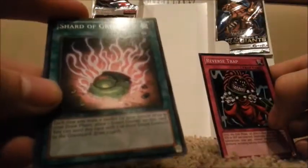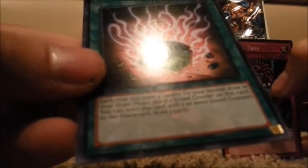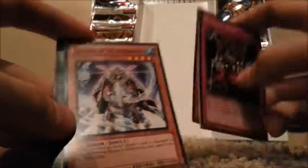Pack number four here. Reverse Trap. Shard of Greed — each time you draw a card for your normal draw in your draw phase, place one greed counter. You can send this card with two or more greed counters to the graveyard to draw two cards. That's not bad. Good for Exodia decks, I suppose, if you have multiple. Call of the Haunted. Samurai of the Ice Barrier — interesting looking card, reminds me of that armor in Skyrim from the Dragonborn DLC. And Reasoning. I'm getting cards I haven't had before, which is kind of a good thing, because I heard the amount of cards in this pack wasn't really that diverse.